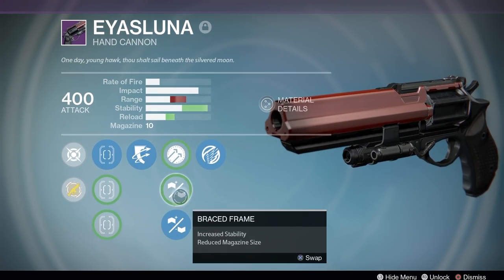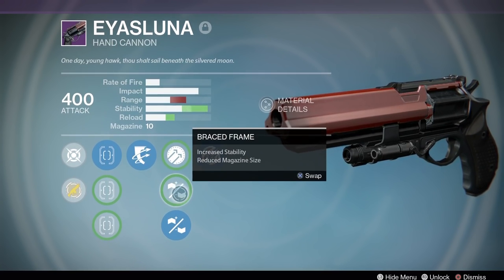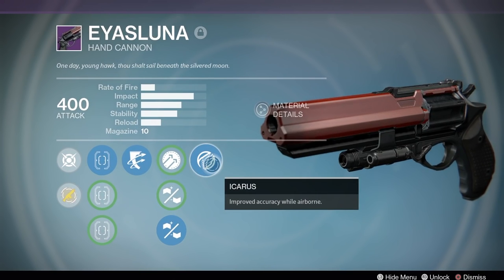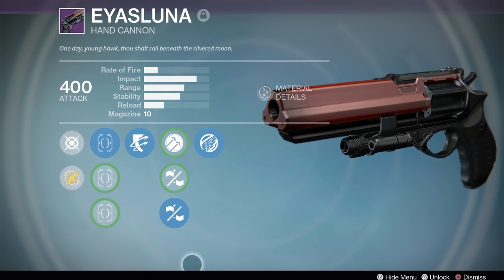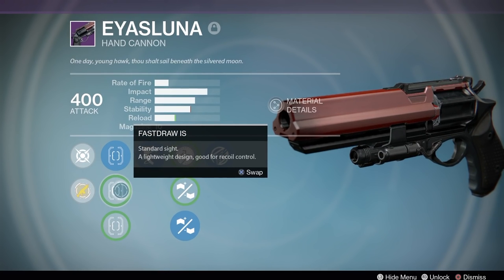I tend to run this Luna more on my Hunter and my Warlock as I just tend to be in the air a lot more with those characters. On the Hunter, it's very easy just to hop around and get a lot of easy headshots because of these perks. So this is the Luna I like to run on my Hunter, but I don't usually use this one on my Titan or even sometimes in Trials — I'll just use this in 6v6s, and occasionally bring it out in Trials but only on my Hunter.